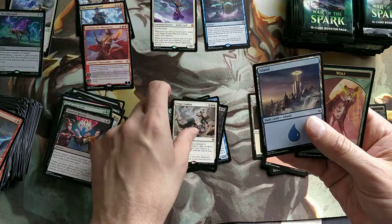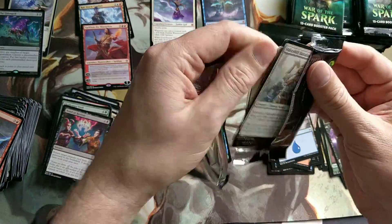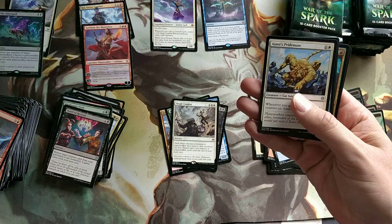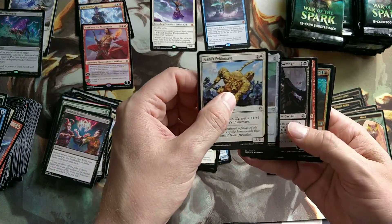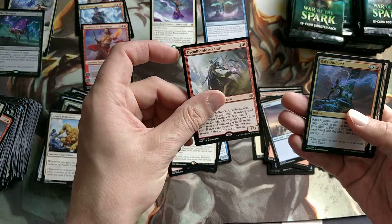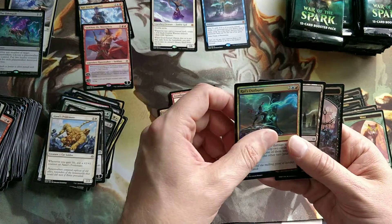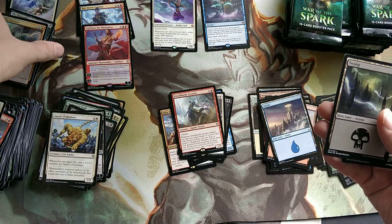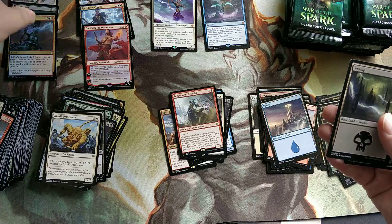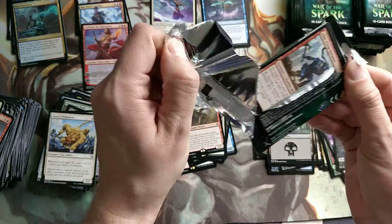Single Combat - each player chooses a Creature or Planeswalker they control, then sacrifice the rest. That's fun. Johnny's Primate - that is insane as well. Dreadhorde Arcanist also went up in value - people play with it a lot. Raul's Outburst, which is actually a fun card in a Blue-Red deck.